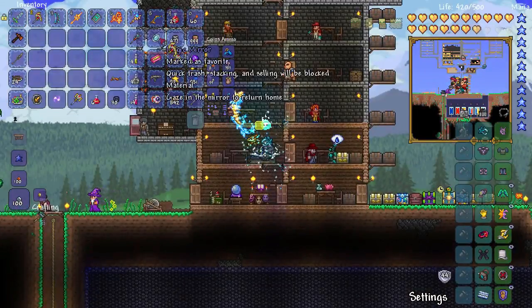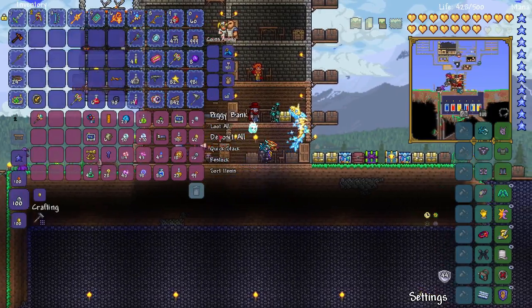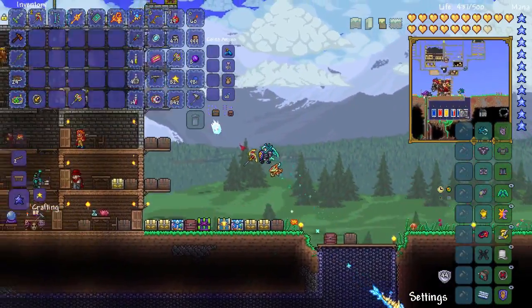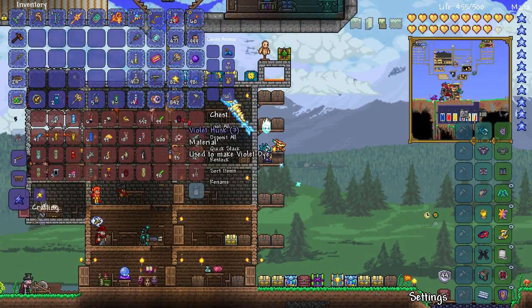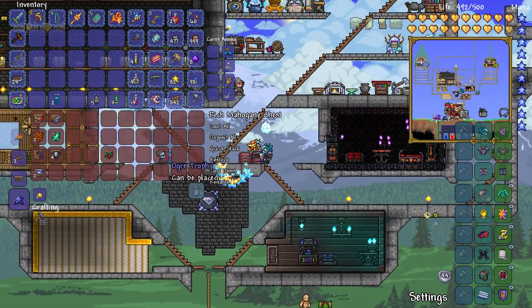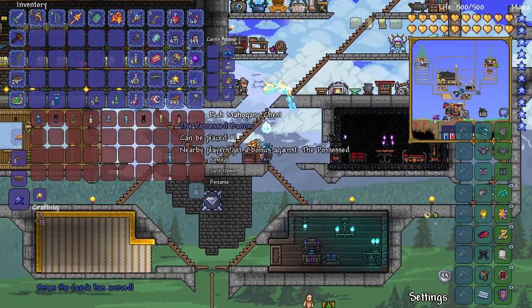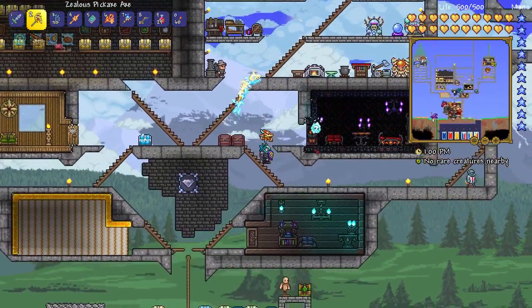Let's head back home, and that is going to be pretty much it for this episode. Next time we're going to work on doing the Old One's Army event as much as possible, so we can potentially get some more stuff. There are trophies we can get from events as well — we do have the Ogre Trophy. There's also the Dark Mage trophy, and then there's Betsy who we haven't seen yet. We will deal with that soon enough.